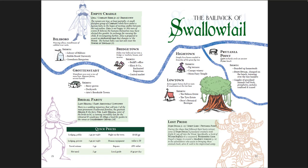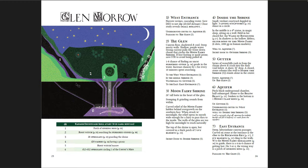You get a breakdown of different locations including Billoboro, Grottenstadt, Bridgetown, Hightown, Lowtown, and Britannia Point. There's the Empty Cradle, where the rumors are at least partially true — a small group of company rebels have stolen a human baby hoping to inflict conflict between the two realms. Xena is not happy and believes the humans themselves may have elicited this gambit. In exchange for rescuing the child, Xena will award an enchanted map that changes with the wood. There's also a bridal party adventure and a lost pride adventure as additional quests.